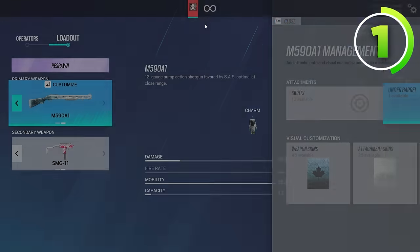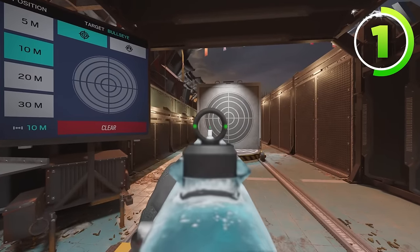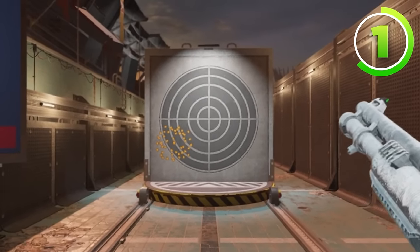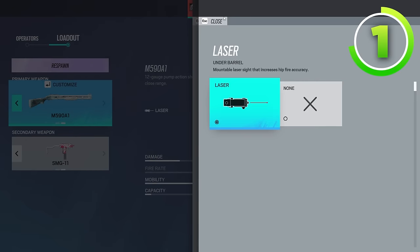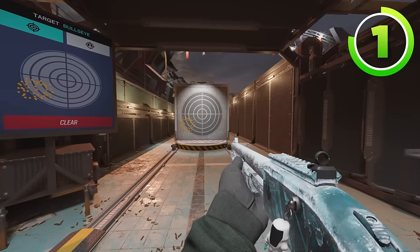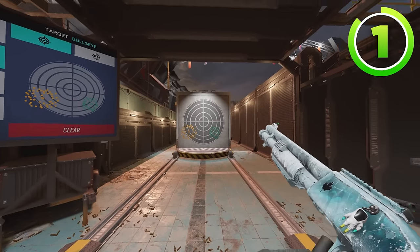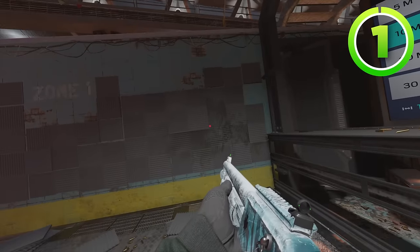Watch this — I'm going to take my laser off of the shotgun. As you can see on the wall, I don't have a laser. I shoot my shotgun at the target — notice the choke of that circle is pretty wide. Now if I equip the laser onto the shotgun and shoot the exact same way, you can clearly see the choke of this spread is much smaller and more accurate.